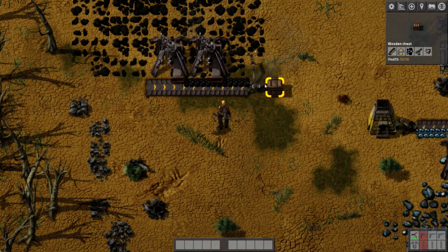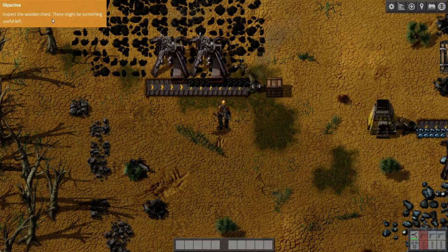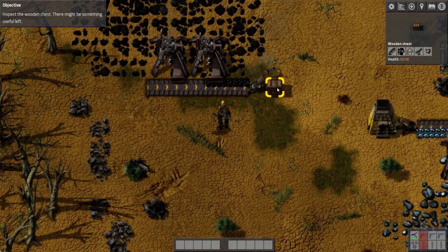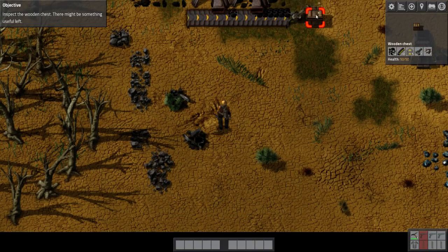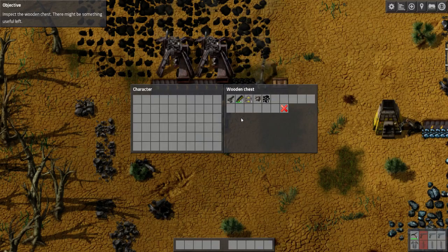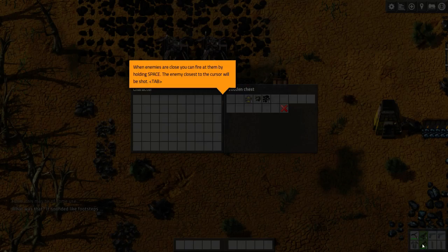Okay, so that's now moving the coal into here. Inspect the wooden chest — there might be something useful left. If we left click on this chest, notice that with a yellow box around it that means it's close enough for you to left click. If you're too far away it's red. If I move nearer and it's yellow, left click and it opens. Remember, if you press the Control key and left click, it moves it straight into your inventory. With the weapon and ammunition, it moves them into the corresponding slots.